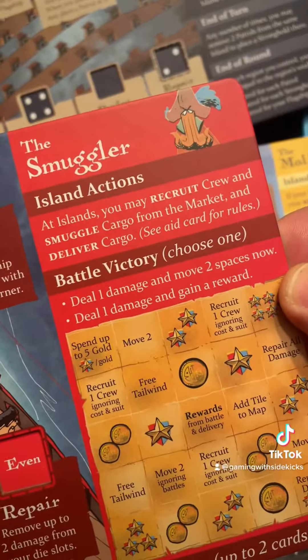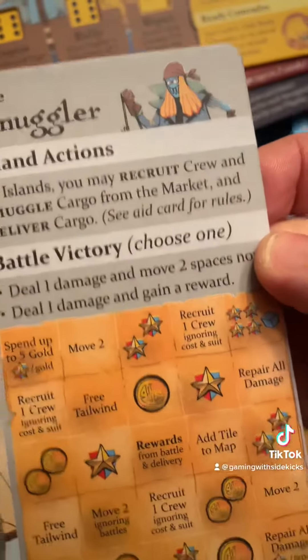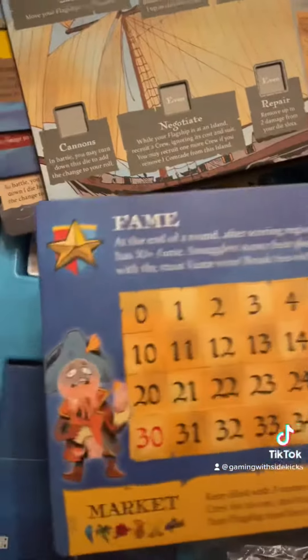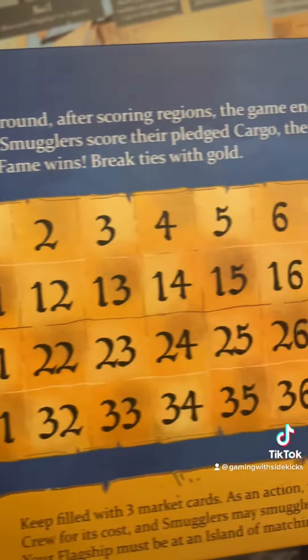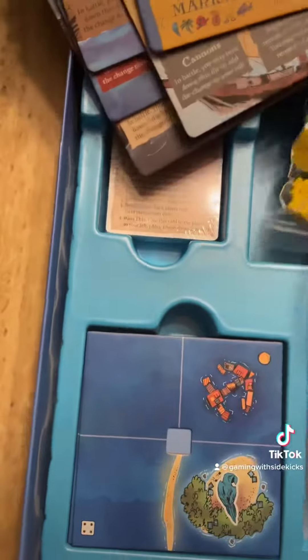We have Bluefin Squadron, the smuggler. We have the Polish Union — another smuggler. Very cool. And a theme track. Got some good dice in there, some cool looking little pirate ships and other icons in there.